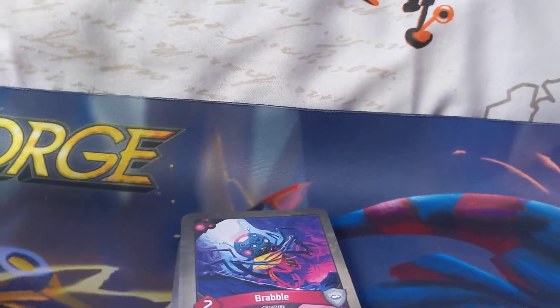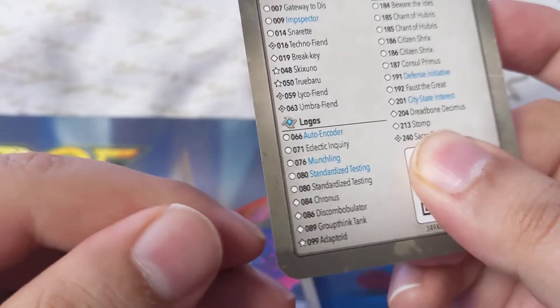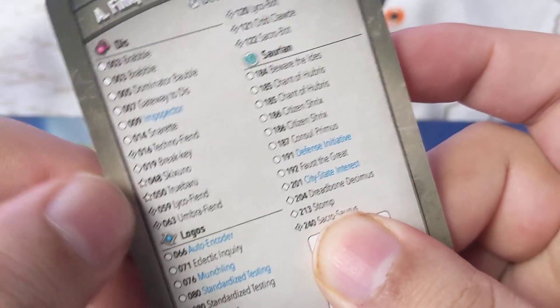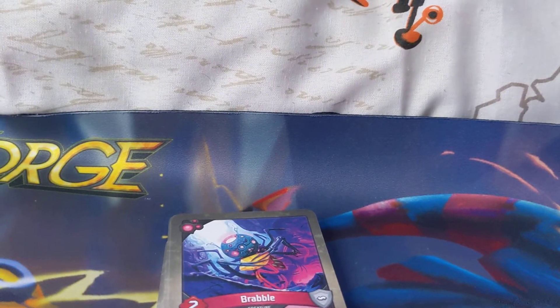Let me check what the deal is with this deck — I think there are a lot of rare cards in it, and special cards. This could be high. There are three uncommons and a star, so there are three specials and a star. Another three uncommons. Two stars, uncommon. Wow, this is the most amount of special uncommons and things I've seen in a deck — that's crazy!